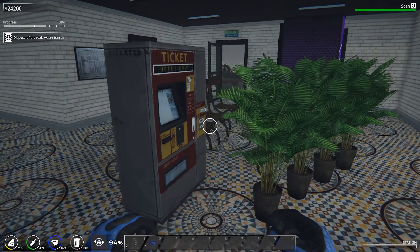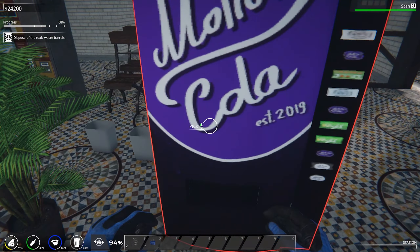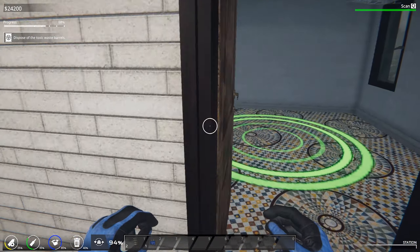Okay, that room is sorted out. We've got our seats, a ticket machine, food machine, some plants and some shrubbery — that's the job done.